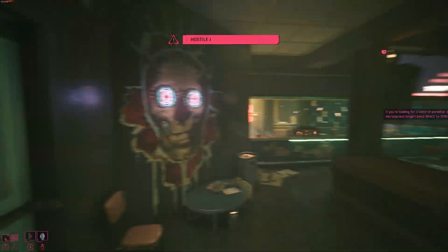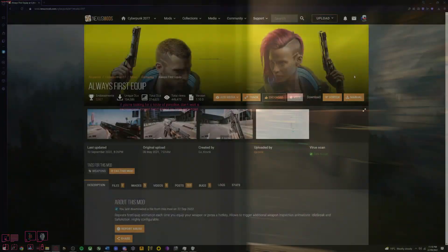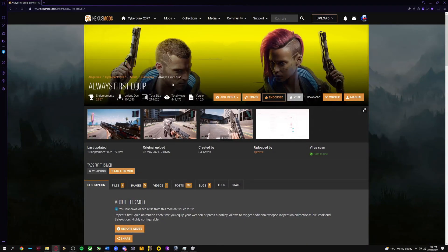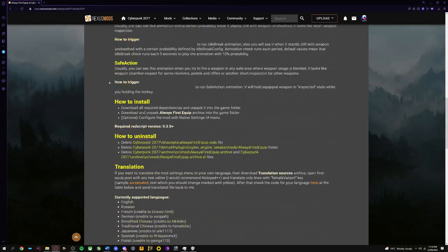First, figure out what mod you want to uninstall. For demonstration purposes, I'll be using Always First Equip. Sometimes modders will include installation and uninstallation instructions. However, not all modders will do this, so this is when my technique comes into play.